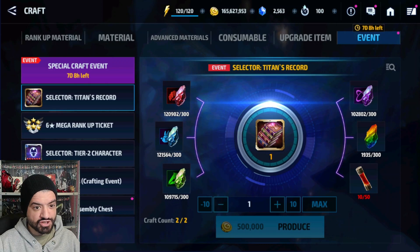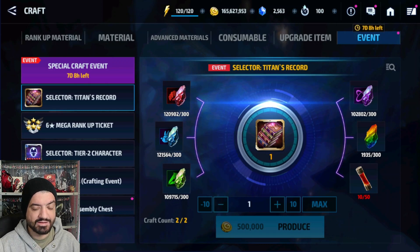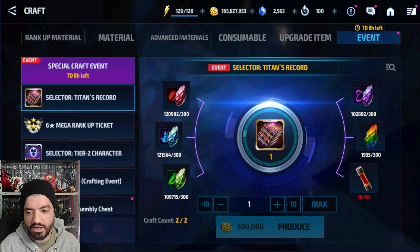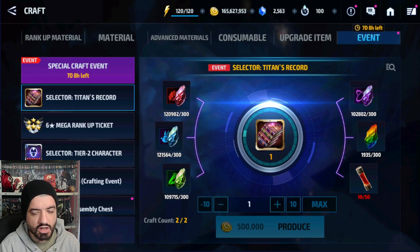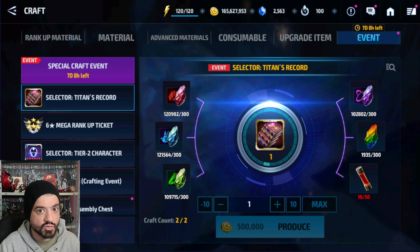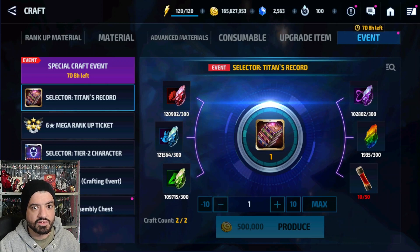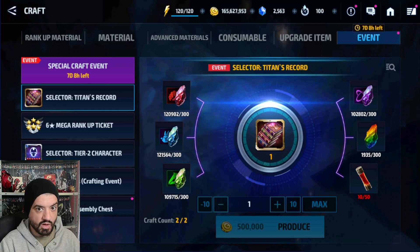Hello gang, welcome to the channel! Today we're going to go through the crafting event and the most efficient way to get Cassie Lang, totally free without spending anything. She's a buy-subscription character, but I'm going to show you how to build her 100% free, and also the easiest way to farm the crafting event stuff.